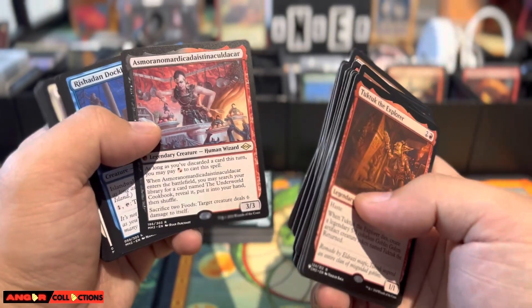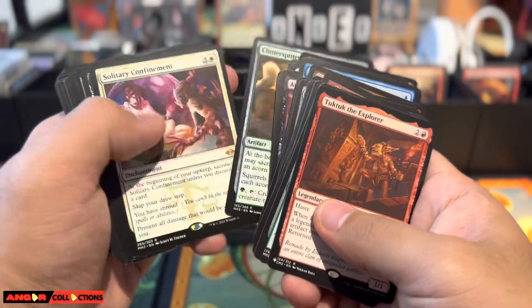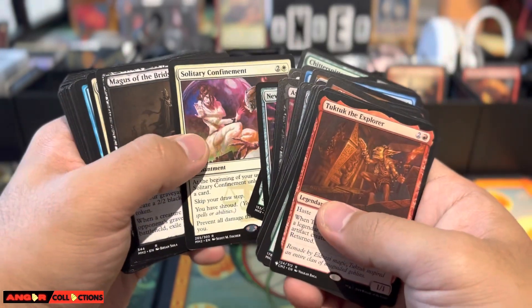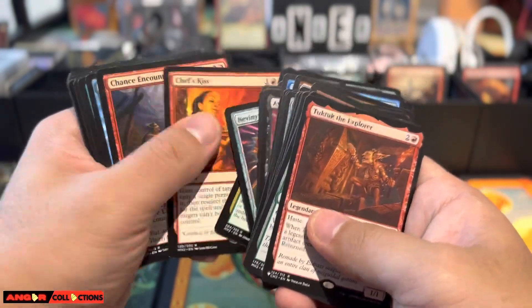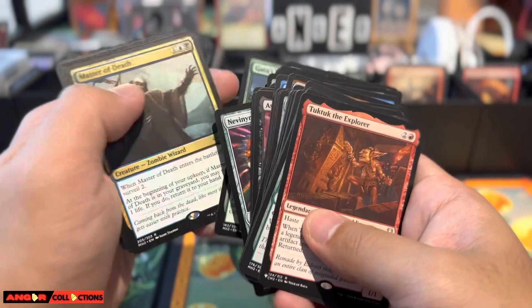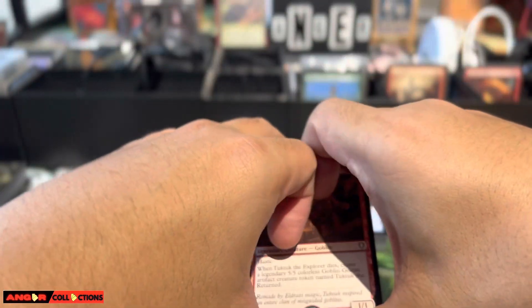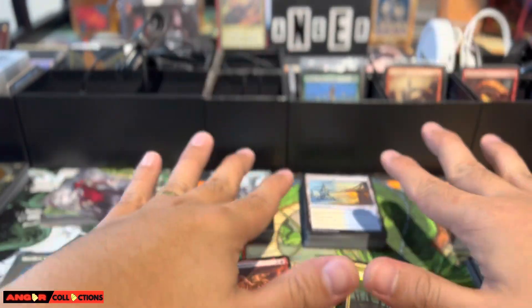I forgot I did not scan this one, but it definitely has some value. Next up is Chitter Spitter, Confinement — yeah, I did not scan these. I just kind of want to make this video to show the total value of everything we got out of those two boxes.